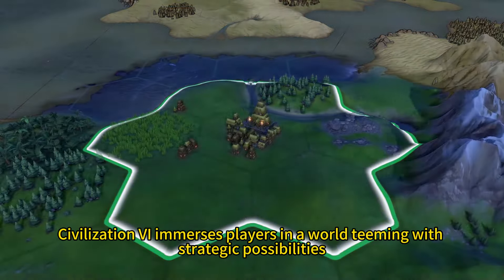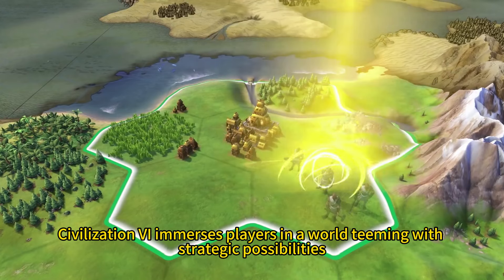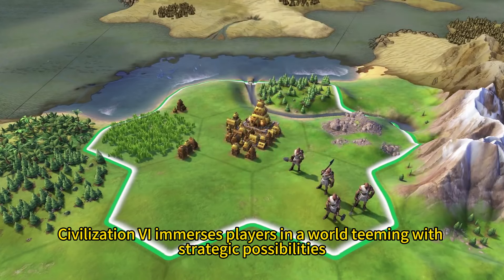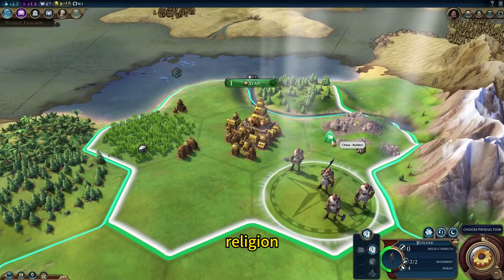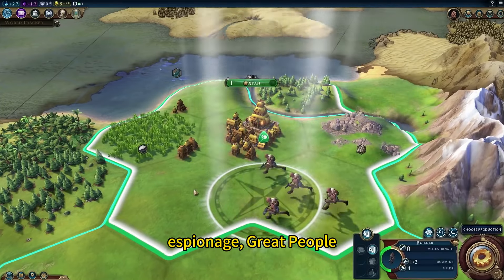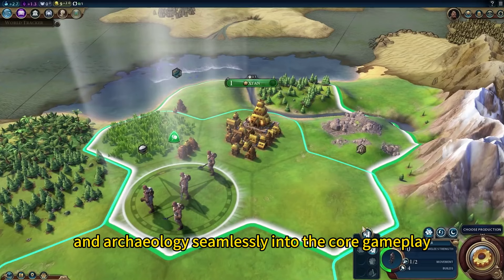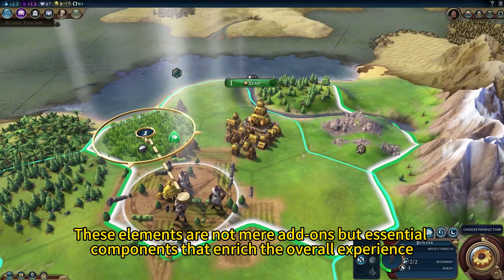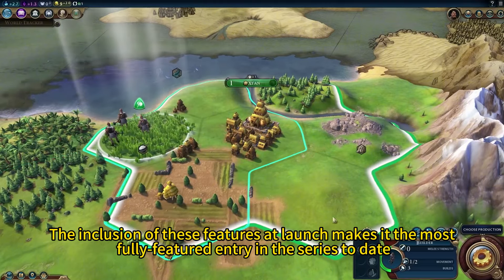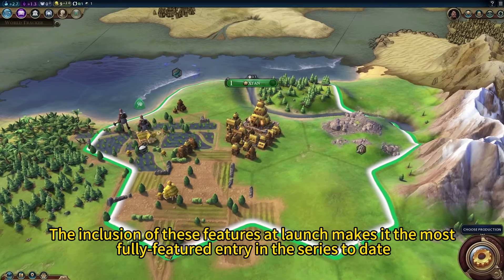From the beginning, Civilization VI immerses players in a world teeming with strategic possibilities. The game integrates systems like trade, religion, espionage, great people, and archaeology seamlessly into the core gameplay. These elements are not mere add-ons, but essential components that enrich the overall experience, making it the most fully featured entry in the series to date.